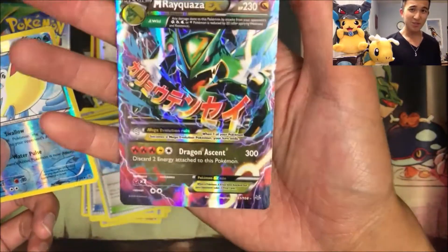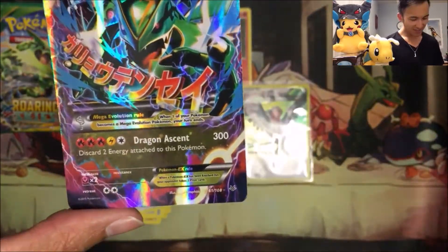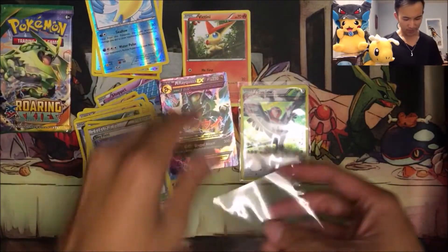Oh my god, a Mega Rayquaza EX! 230 HP — what the heck? 300 damage? Are you kidding? Is that a thing now? This has got to be the highest damage. How OP. That power creep!